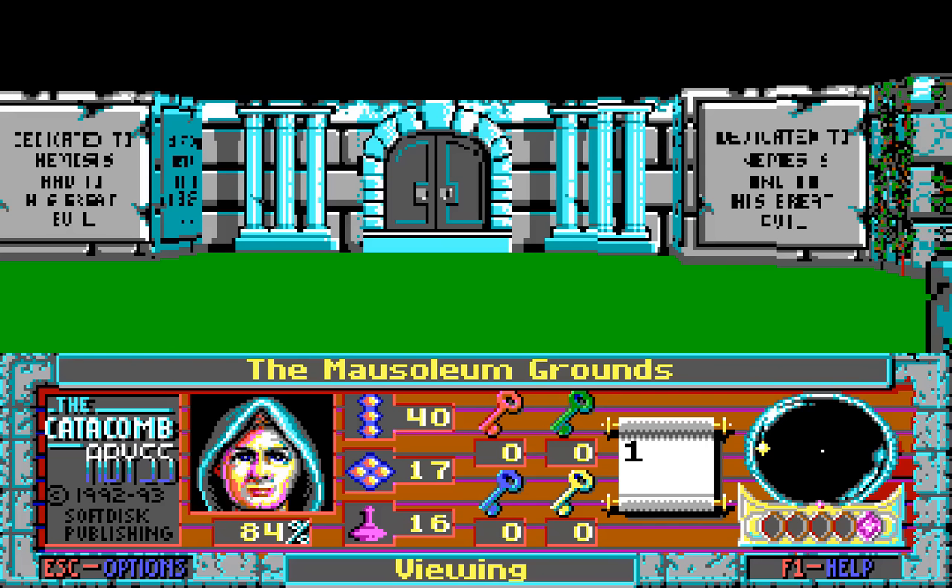Welcome back, folks, to Let's Play the Catacomb Abyss 3D! When last we left off, Everhale had moved further into the town cemetery, into the garden, and was now in the mausoleum grounds, ready to go in and see if Nemesis is in fact not dead, but just mostly dead.